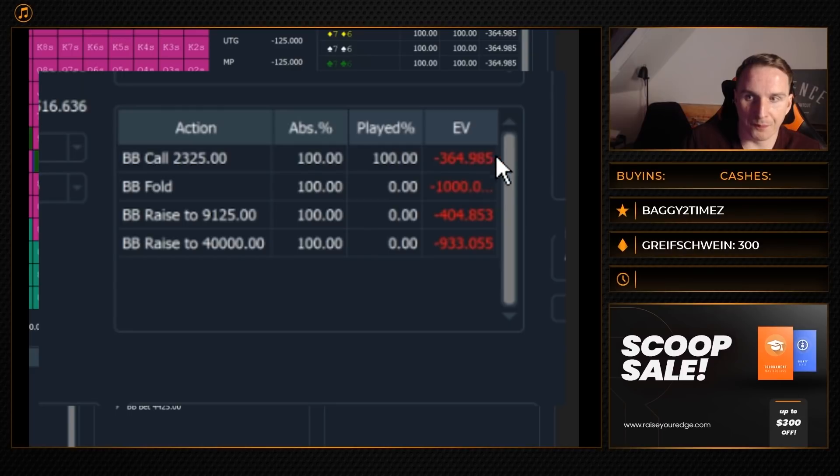If we fold, you see minus 1,000, which is the big blind. So whenever we lose less than 1,000 we prefer that option over the fold. We see here: calling, we only lose 0.36 big blinds; three-betting, we lose around minus 0.4 big blinds. The EV difference between the two is very, very marginal — we make 0.04 BB more with three-betting. That's very tiny.